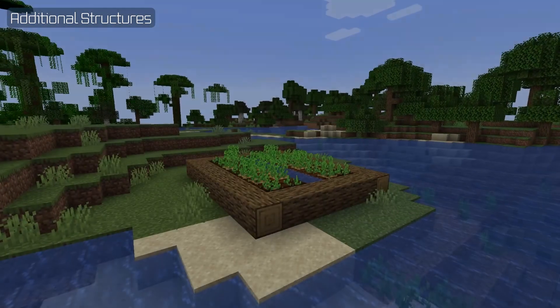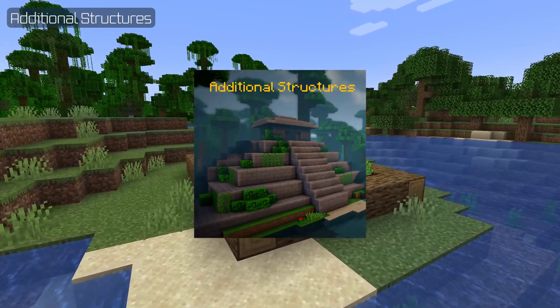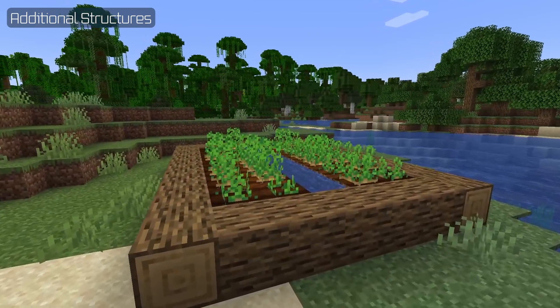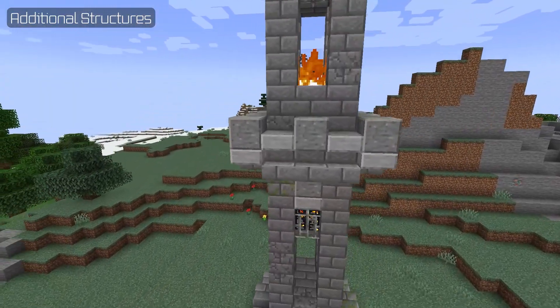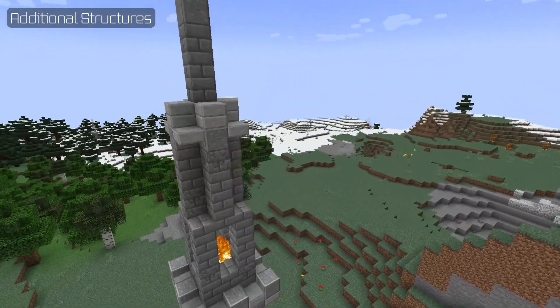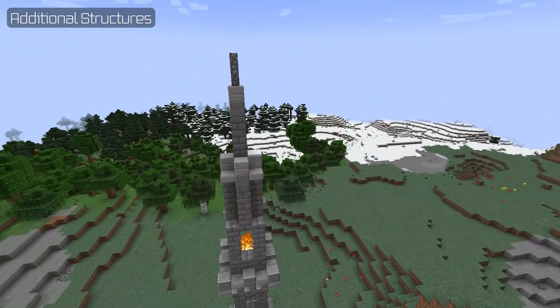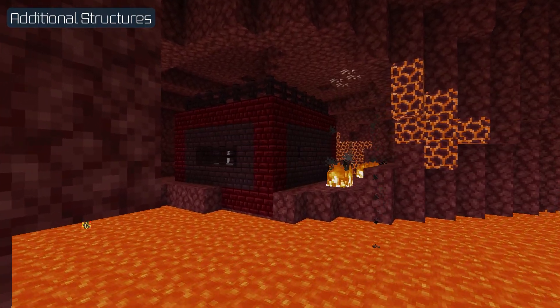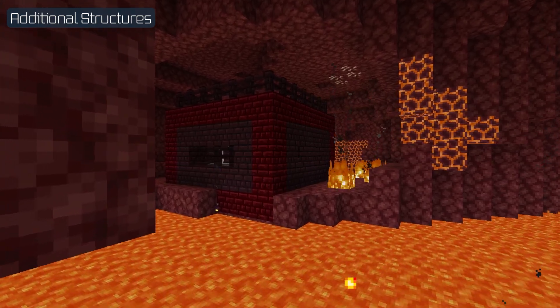Next we have a classic — a titan of the modding world — and that is of course Additional Structures. With over 7 million downloads for the Forge version and about 1 million for the Fabric version, this mod is one you probably already know. Once again, it's available in both Forge and Fabric for 1.19. Regardless of its fame, whether or not you know it, it can still help you spruce up your Minecraft worlds with some really awesome structures.